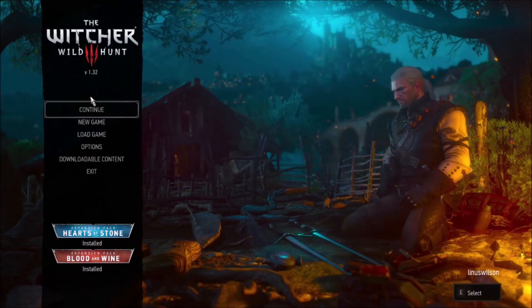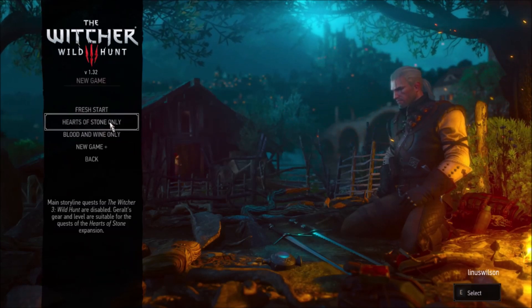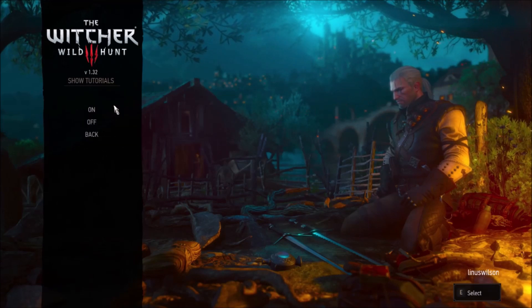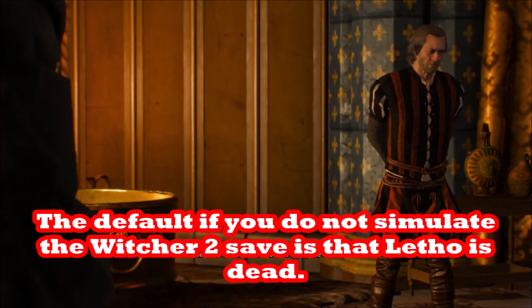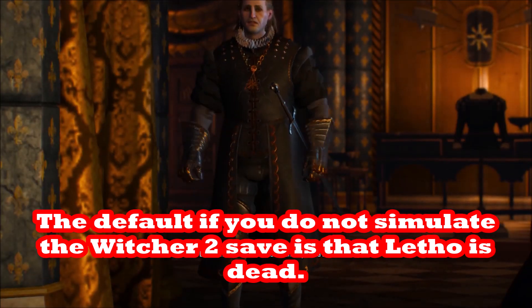First thing: at the initial screen you want to select New Game and then Fresh Start. Choose your difficulty level and tutorials on for tips. Then you want to simulate a Witcher 2 save and select on for that — that's important because it's going to allow you to have Letho as one of your brothers in arms against the Wild Hunt, and it also opens up a really cool quest line with Letho.